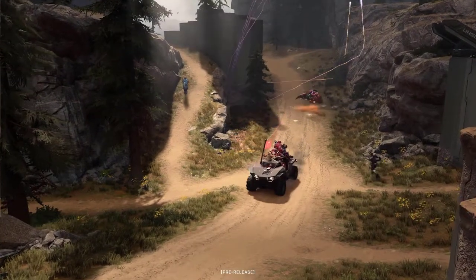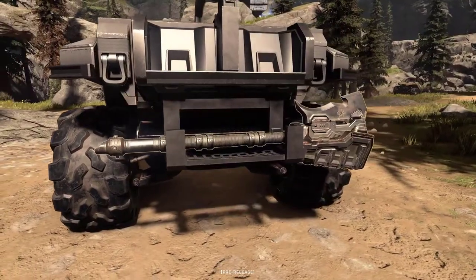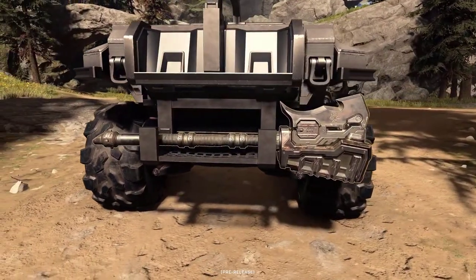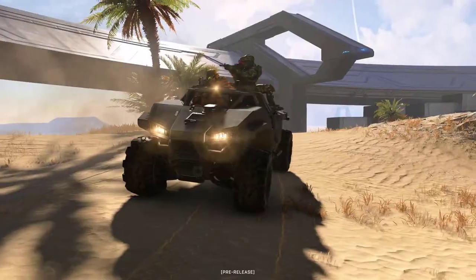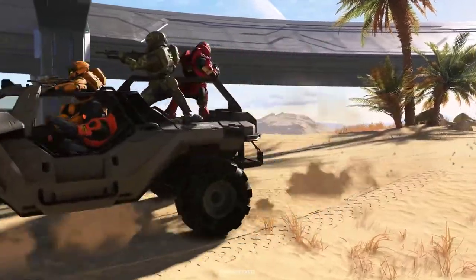There is gameplay of the new vehicle, the Razorback, and it's shown that on the back it has many storage compartments which you can use to store power weapons, turrets, or fusion coils. It can also hold a driver and passenger in the front, and two Spartans on the back.